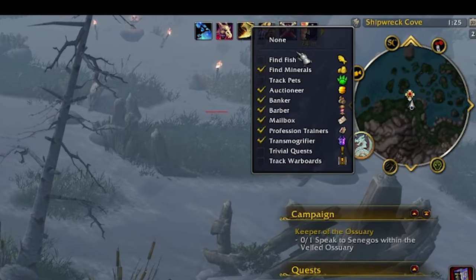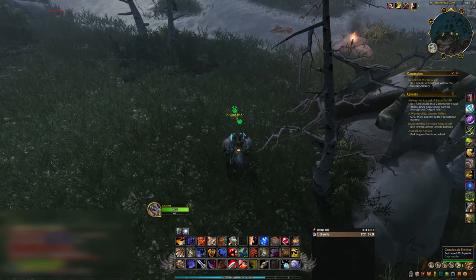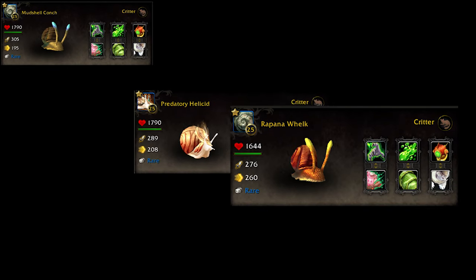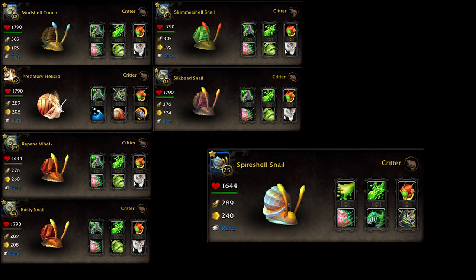The first thing you want to do to make pet hunting easier is turn on pet battle icons for your minimap. We'll start with the seven snails you can find in the open world through normal pet battling: the mudshell conch, predatory helicid, rapana whelk, rusty snail, shimmer shell snail, silk bead snail, and the spire shell snail.